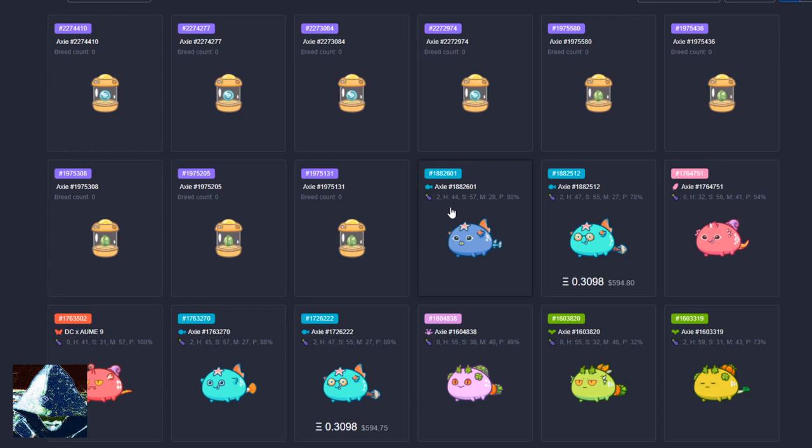Right here we have my fish that we looked at a little bit earlier. From the extension, you can see it has been bred twice. It has 44 HP, 57 speed — very good for a fish — 28 morale, which determines your crit chance. Speed and crit are both great stats. The purity is 80%, which means if you look at the main, R1, and R2s, you can see there are more fish traits and fish genes than anything else.